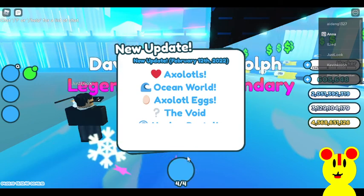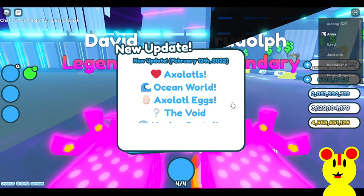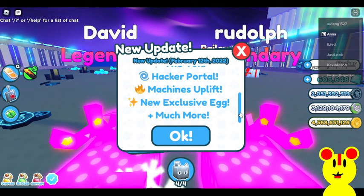New update: Axolotl's Ocean World, Axolotl eggs, the Void. Also hack a parcel machine, uplift your exclusive egg, and much more. I haven't played in like a month, so let's go check if I have any dark matter pets — probably haven't, but who cares, I'm gonna check just in case.